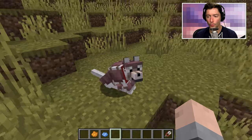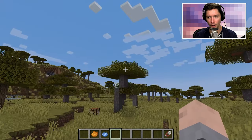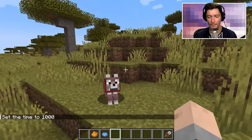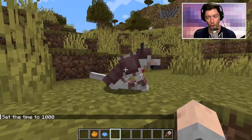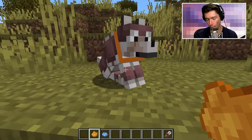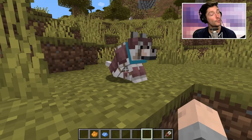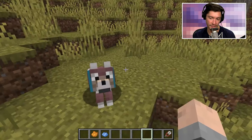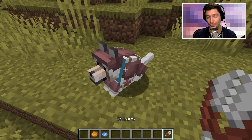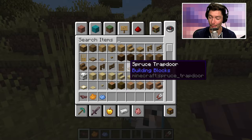My first thought when I saw this armor was that it resembles leather armor so, so much. Because it resembles leather armor, my first thought was that this has to be able to be dyed. Well, no — at the moment I'm just dyeing the dog's collar. By the way, if you do want to unequip the armor from your dog, you have to use shears, and that is how you get the armor back.